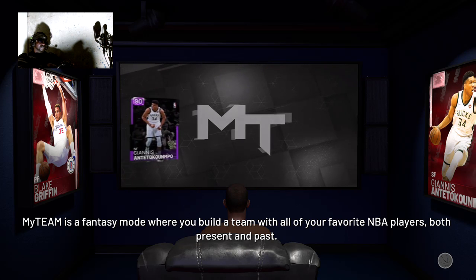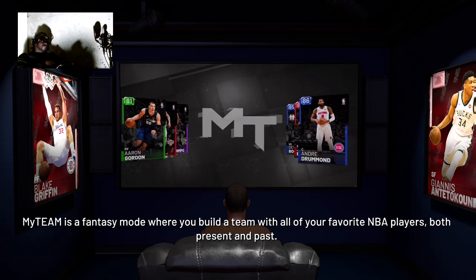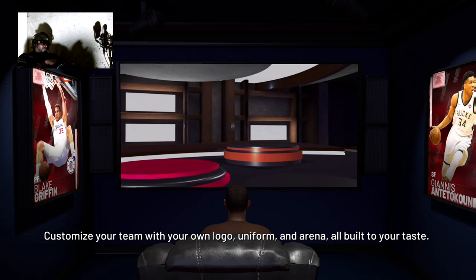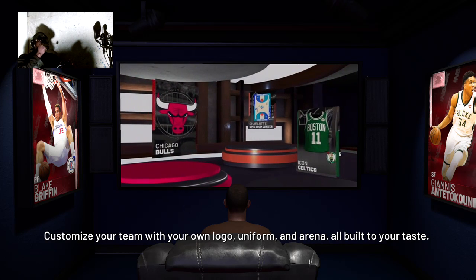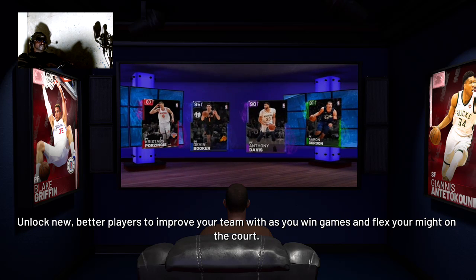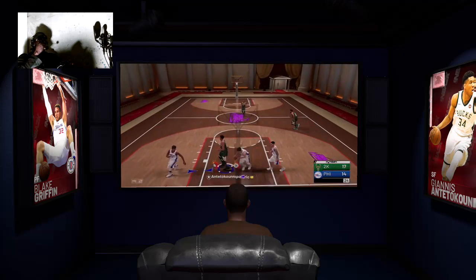My Team is a fantasy mode where you build a team with all your favorite NBA players, both present and past. Customize your team with your own logo, uniform, and arena, all built to your taste. Unlock new, better players to improve your team as you win games and flex your might on the court.